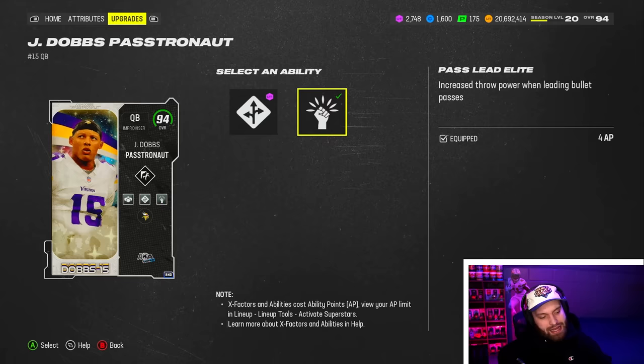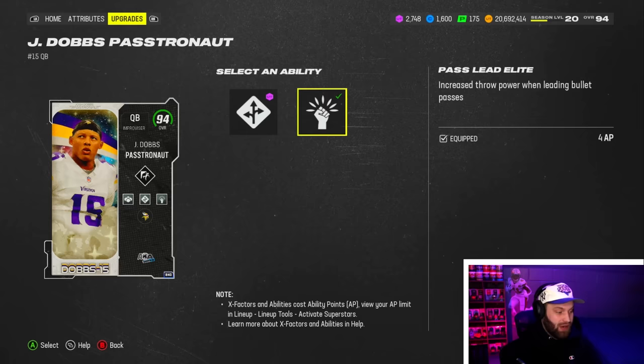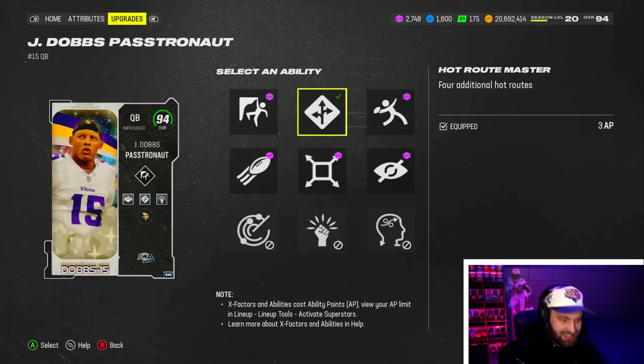He is the only quarterback in the game that gets Pass Lead Elite. If you don't know what it is — it's Set Feet Lead, but it also works on the run. Normally with Set Feet Lead, to get that fast velocity throw, you had to set your feet before throwing the ball. Now you can do it on the run. You guys know a lot of people run some glitchy rollout schemes right now with screens and RPOs — Josh Dobbs might be a demon in those.